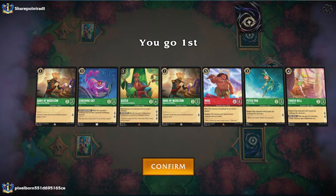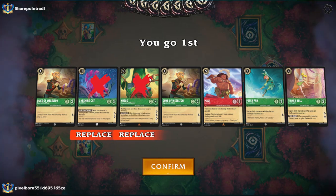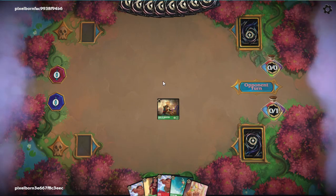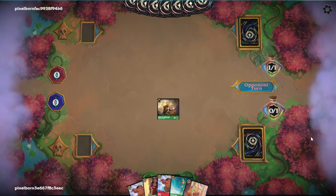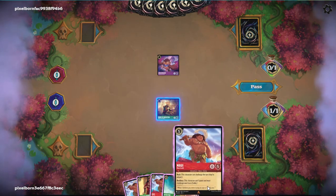I actually played against this person the other day. So we've got our turn 1 Duke, and I'm probably going to pitch the first Duke to the second Duke. Then we don't have a turn 2 play. Between Peter and Cheshire, I think I prefer probably Peter — he's a safer bet and more aggressive if we need to kill stuff. I'm going to get rid of Kuzco because he's not inkable, and we don't want very many un-inkables in our opening hand. So then we get to go and do this, and we will pass the turn.